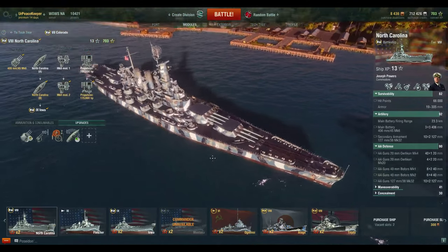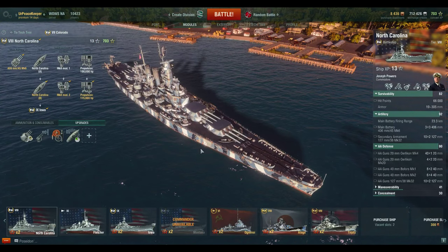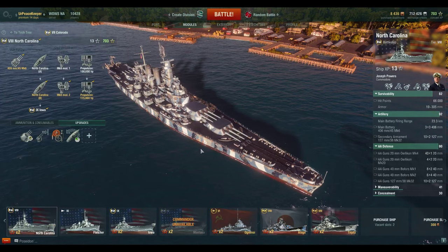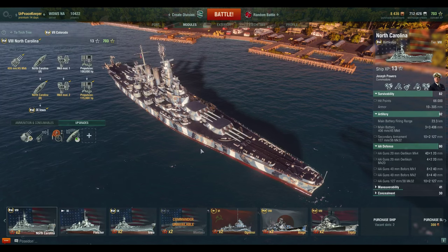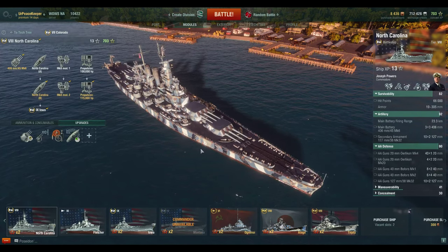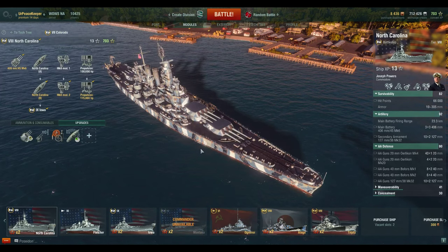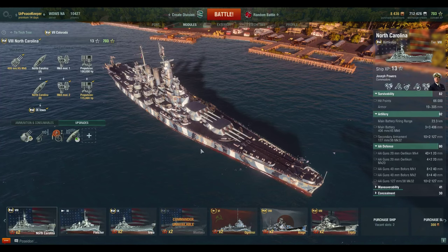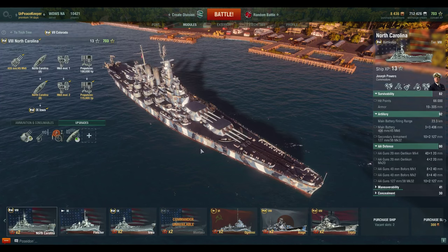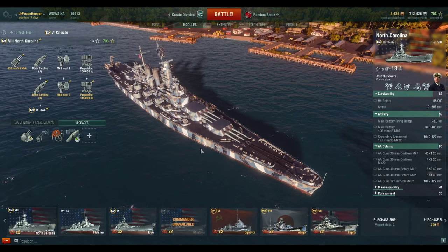In terms of anti-aircraft capabilities, this is where the ship really shines. The Colorado had a very workable AA suite, and the North Carolina takes that even further. Even the default hull doesn't have a whole lot of anti-aircraft guns, but has a really strong AA suite for its tier. At tier 8, with the right upgrades and captain skills, this thing will absolutely destroy aircraft — even tier 10 aircraft. It's one of the primary defenses for this ship.